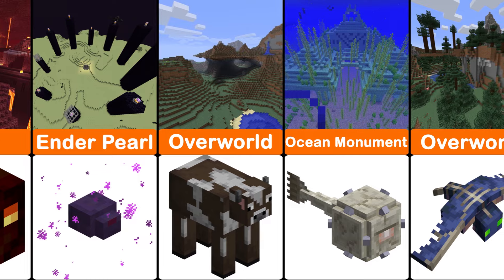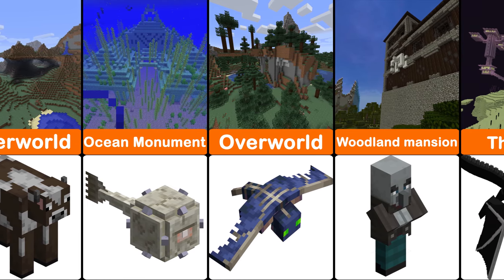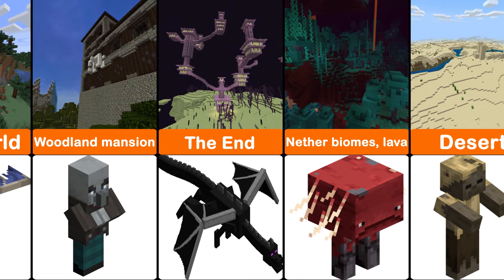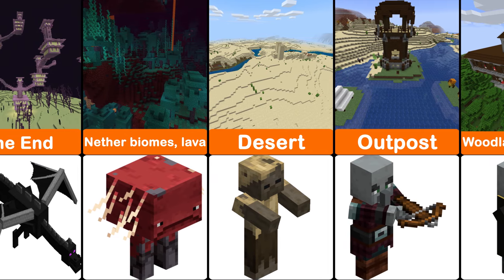The elder guardians spawn naturally during the generation of each ocean monument. Players can resummon the ender dragon by placing four end crystals on the edges of the exit portal, one on each side.